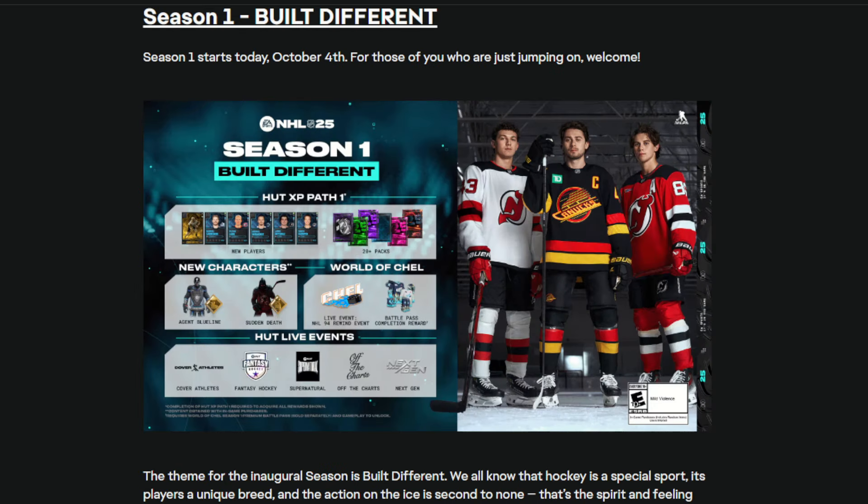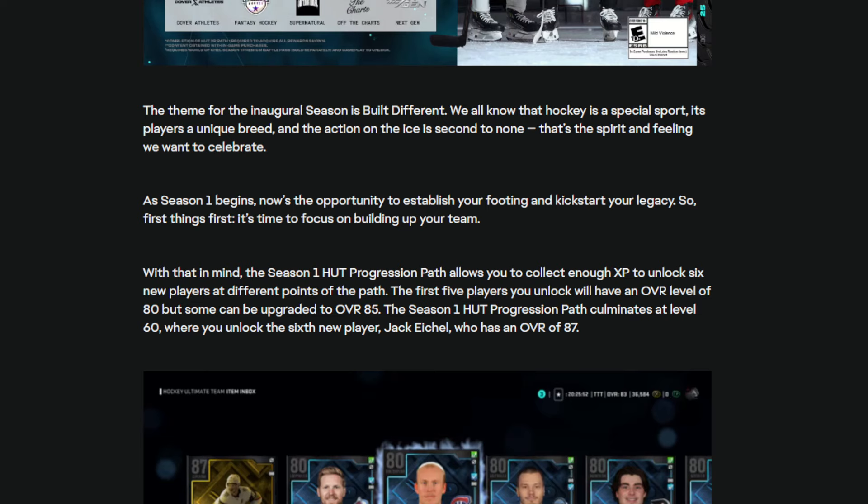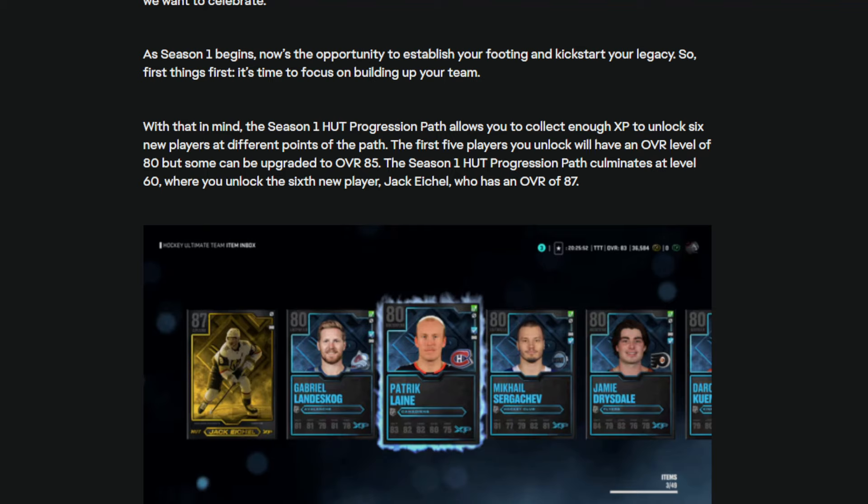A nice little graphic is shared here, and there's a better look at it. The theme for the inaugural season is 'Built Different.' We all know that hockey is a special sport, its players a unique breed, and the action on ice is second to none. That's the spirit and feeling they want to celebrate. As Season 1 begins, now is the opportunity to establish your footing and kickstart your legacy. The Season 1 HUT Progression Path allows you to collect enough XP to unlock 6 new players at different points of the path.